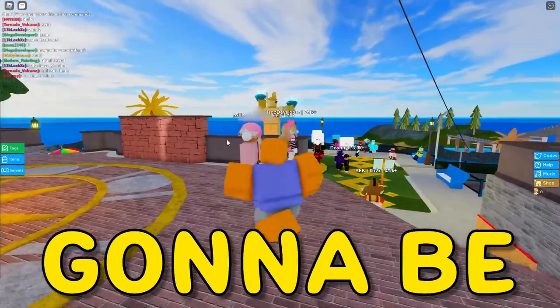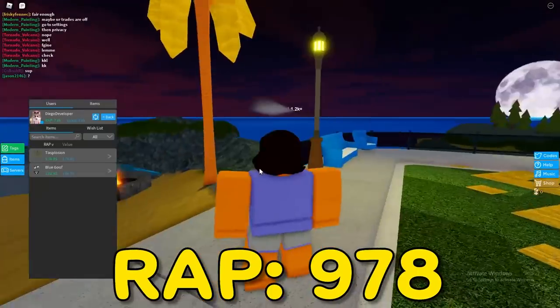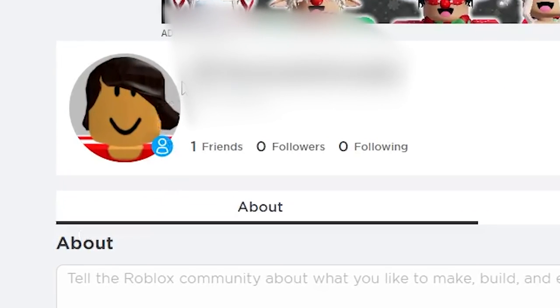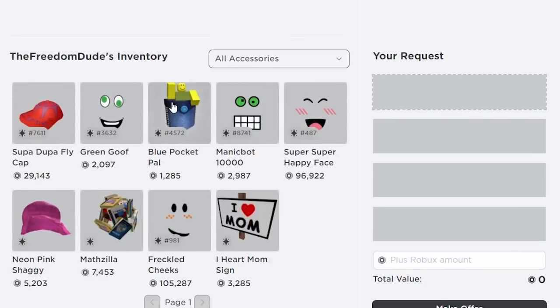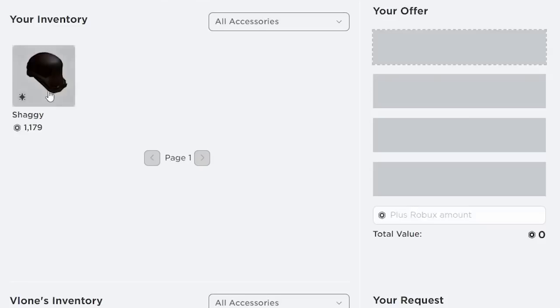We're gonna be starting the nothing to something trading challenge. I'm gonna be starting with the shaggy and seeing how far I can get only trading the shaggy. I'm gonna be using a secret undercover account so no one sends me good trades. I'm gonna start off by mass sending a bunch of trades to hopefully see if someone ends up accepting.